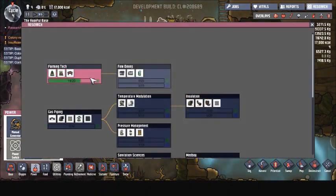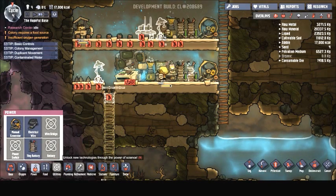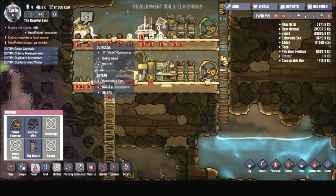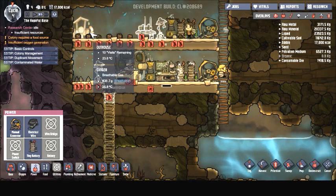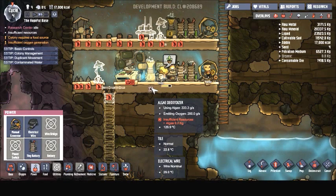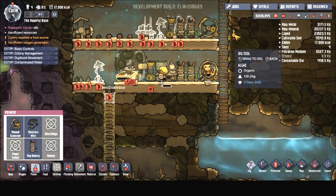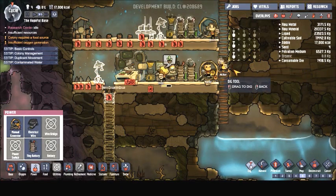Let's see how far research has gone — 14 out of 20, not doing too bad. Once we get our research, we can harvest all this contaminated dirt. The outhouse has 10 visits left — now nine, thanks to Nicola. We have insufficient resources to continue powering these algae deoxidizers, so we've got this bit of algae here and we're going to need that slime sooner than I thought.